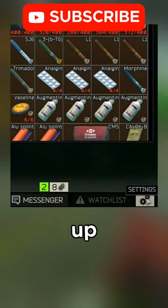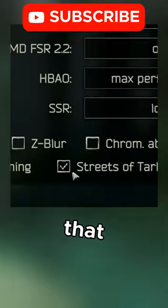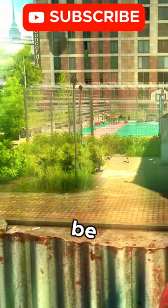To enable this experimental option, all you need to do is boot up Tarkov, go to your settings and go to graphics. At the very bottom, tick the box that says 'Streets of Tarkov lower texture resolution mode', click save, and you should be able to run it.